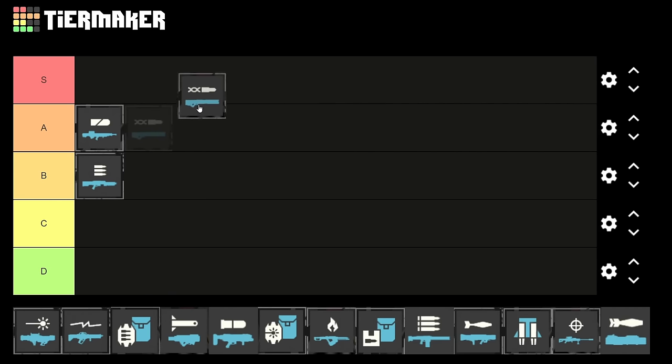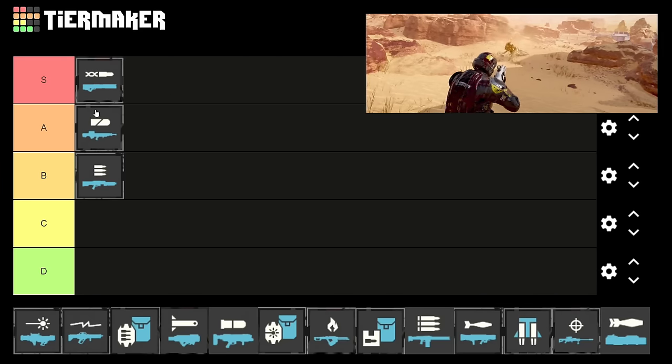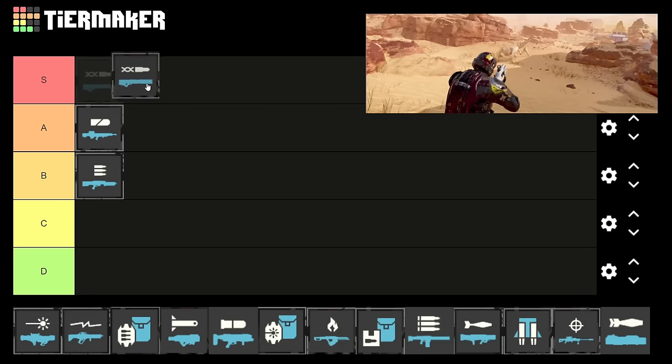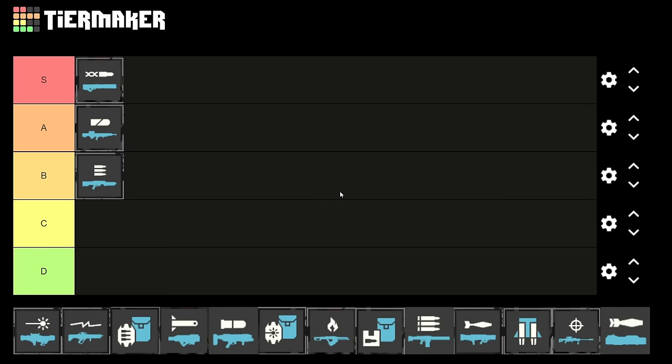Moving on to the railgun — this is why I said we're starting off strong. I'd say this is the best support weapon in the game, an easy S tier. It has two firing modes: safe and unsafe. I pretty much always use it on unsafe, which does way more damage but has a chance to kill you if you charge it up too much. This thing takes down bile titans and chargers — two or three shots to the head stops them in their tracks. Unfortunately you can only get it at level 20, it has an extremely long call-down time, and if you kill yourself in unsafe mode it despawns. It only has 20 bullets but that's enough. Everyone runs this on hell dive difficulty — it's basically meta.